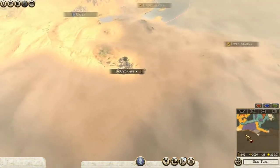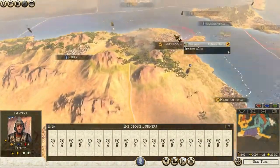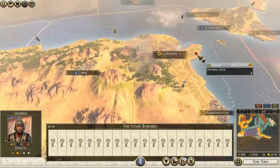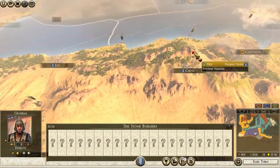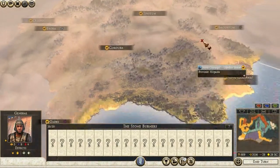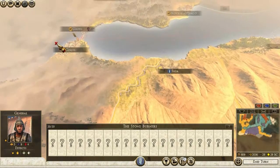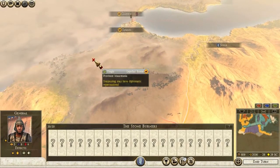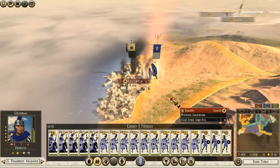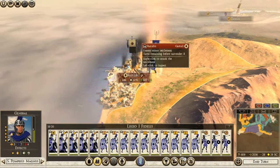The Numidians are actually still alive over here - I forgot. I have a big stack over there. After that we'll go after Lepidus. I don't think he'll be that much of a challenge. In my Octavian campaign I just rolled over him in both Spain and Africa, although in Africa he only controlled Carthage and Tingis. The rest of Africa was conquered by Egypt, so it might actually be harder this time because we don't have Egypt invading them - or at least not for now.